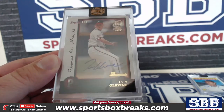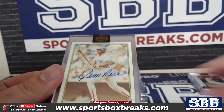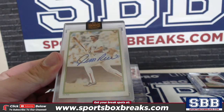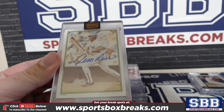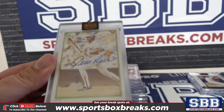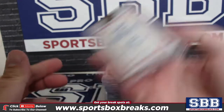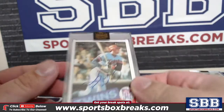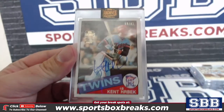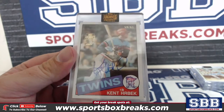Booyah! Here's another low number — Jim Rice to 12. Jim Rice to 12. It's a nice Topps All-Star set. How about a Kent Hrbek to 61? Hrbek to 61.